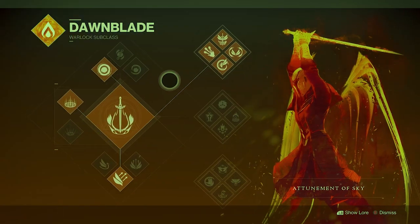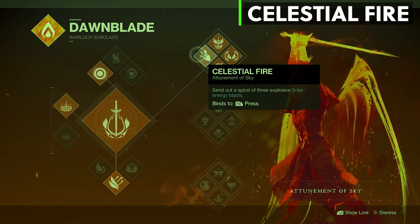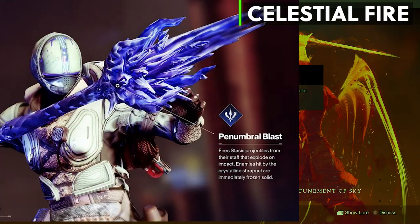The Attunement of Sky melee ability is Celestial Fire, and it's one of the few ranged melee abilities in the entire game. Warlocks also have Penumbra Blasts with the stasis subclass, which is basically the same thing — same animation, but stasis.